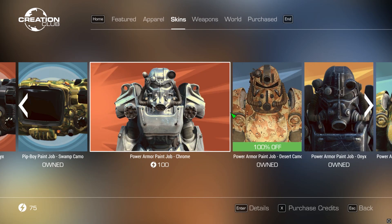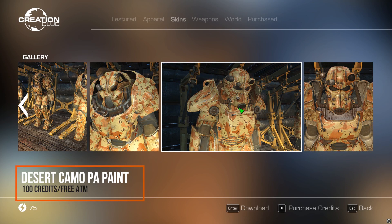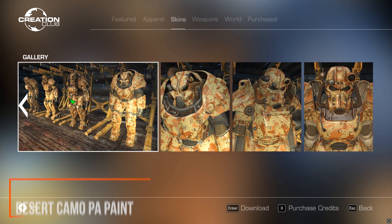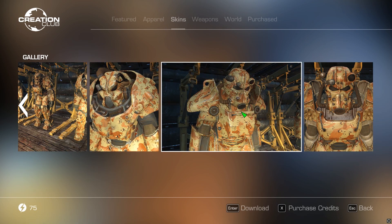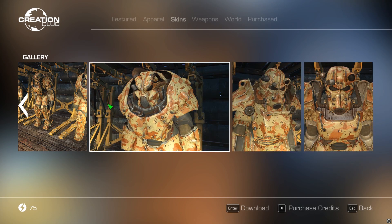This is a bit embarrassing, but there's actually another release I didn't even notice, so I don't have any video for it — the power armor paint job in the desert camo for 100 points. I could buy it but I'm choosing not to because that would involve adding more points to my account, and it's definitely not worth it. But here are some pictures you can see for yourself.